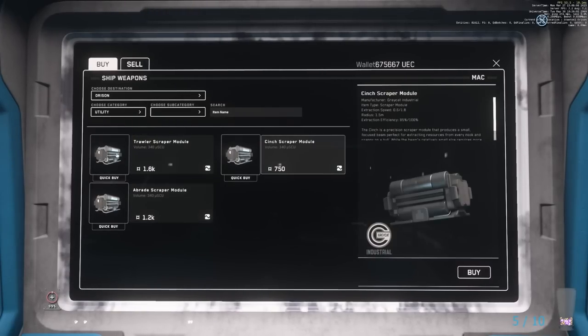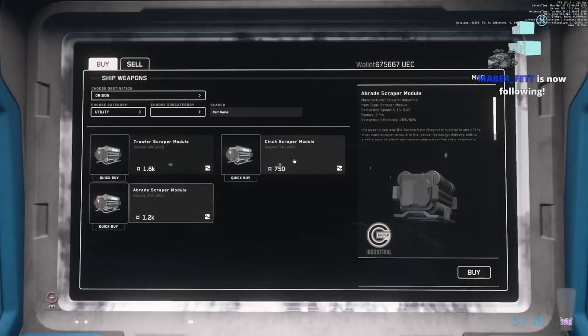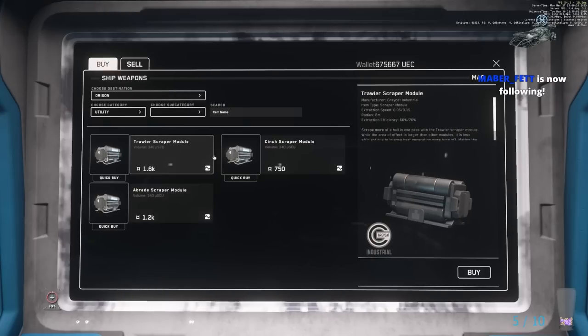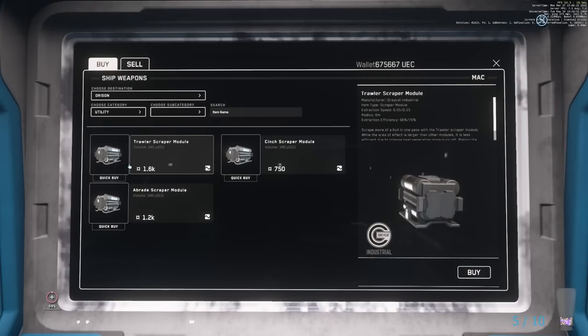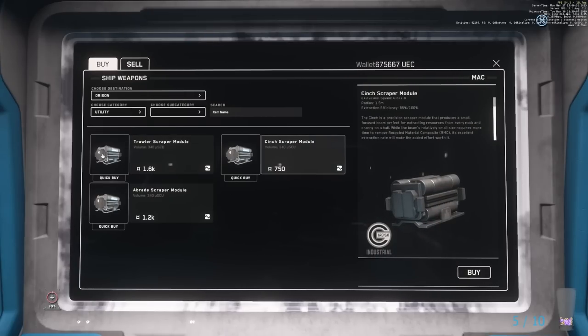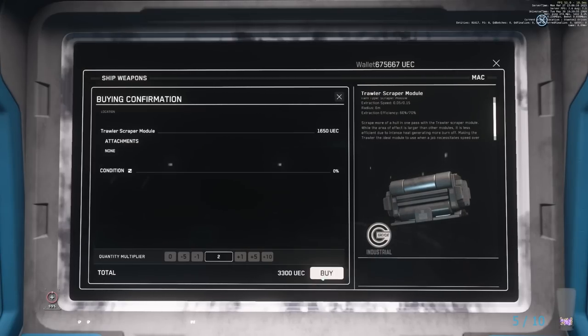So the Abrade — extraction speed 0.6 to 1.8. The Abrade is quite a bit more, with a bigger radius. But the efficiency is reduced — well actually, the efficiency is not too bad considering. Whereas this one... that's much lower. Bigger radius, so it's more of a bigger surface scraper. So if you're scraping a big ship, that might be more beneficial because you'll be hitting a wider surface. We'll buy one — screw it, we'll buy two actually, just to give them a test.